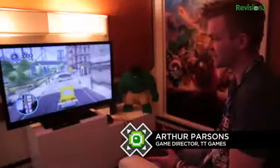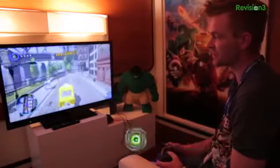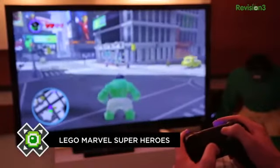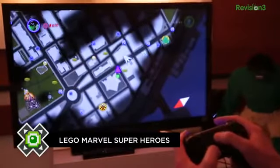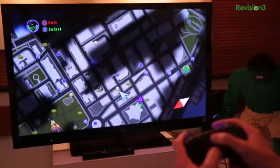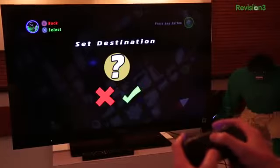Here we are with the game, showing the PlayStation 4. In the game, we use the touchpad on the PlayStation 4 controller to control the map. The player can bring the map up at any time at the press of a button, and with touch controls they can scroll around the map and select options on it. Then I can just click — we'll go, yes, we're going to go there. Away you go.